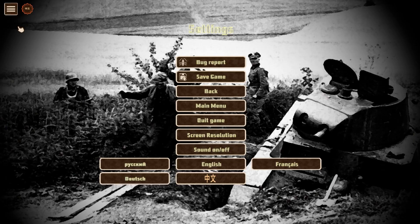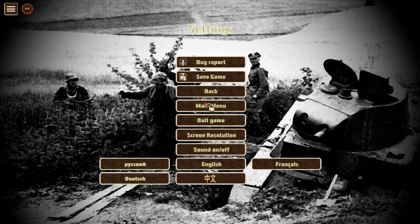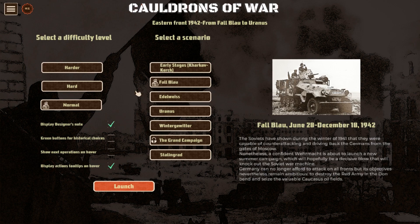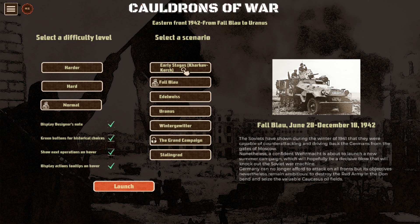You can play either as the Soviets or the Germans. Going to the Germans - all of these options are available for the Soviets as well. You can do the early stages: Kharkov, Kerch. This is just before they launched Operation Case Blue.